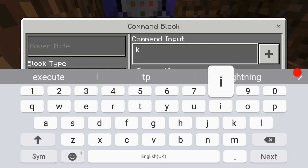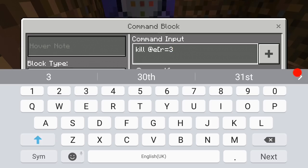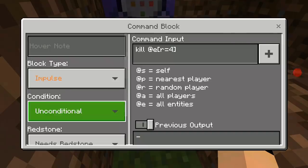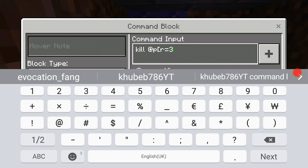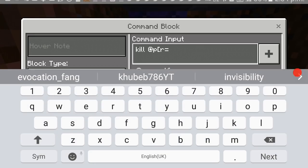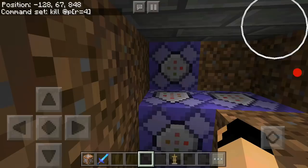The fourth command is: kill @p r=4. Make that repeat and always active. Actually, I messed up — don't use kill @e, use kill @p, because @e targets all entities including armor stands. I accidentally killed all my armor stands, so make sure it's kill @p r=4.